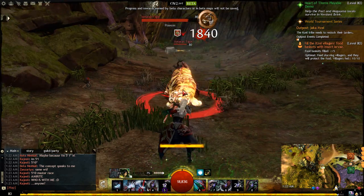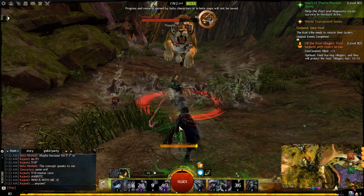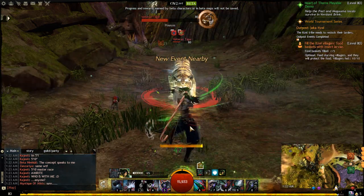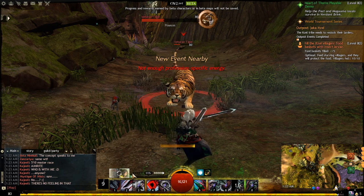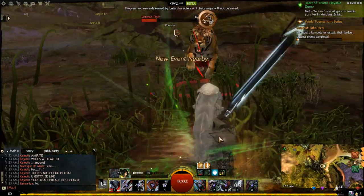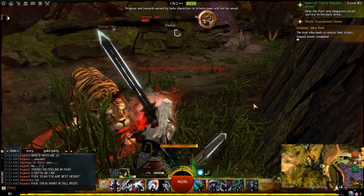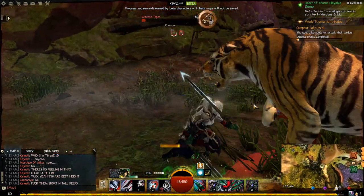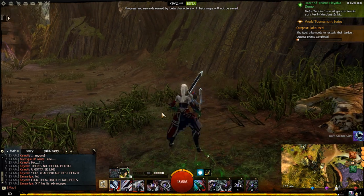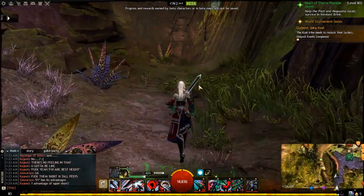As soon as I start fighting, the lag starts up again. When the event's bugged, don't even list it - I don't wanna hear about it. I guess I'll do a little bit of Shiro. I do like the animations and stuff for Shiro, but it's just such an energy drain that she can never heal or use her Condi Remover when she needs to. Shiro's okay if you're not outnumbered and stuff, but if you are, it's more pain than it's worth.